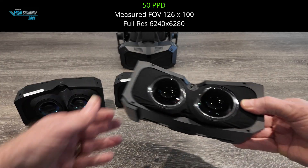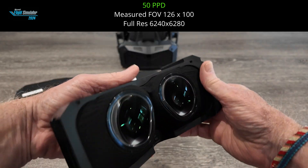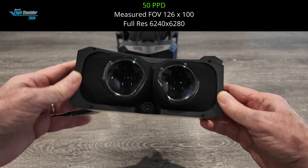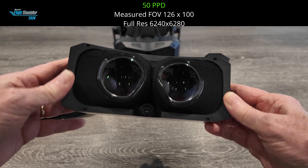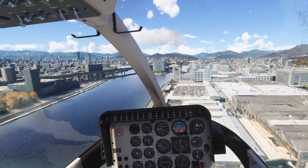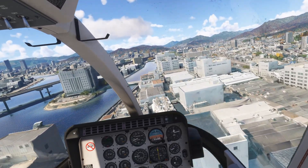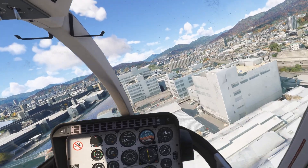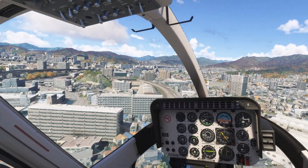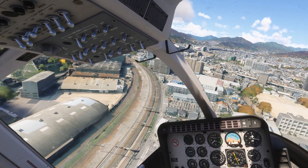We'll start with what is most likely to be the most popular option: the 50 PPD version. Realizable FOV for me was a very respectable 126 horizontal and 100 vertical, and in Microsoft Flight Simulator it rendered at a whopping 6240 by 6280 pixels. The 50 PPD version offers a very balanced mix of FOV and display resolution. The headset is bright, colors are very good, and the clarity and sharpness of the image is a joy to behold. The stereo binocular overlap is just right, and there are hints of chromatic aberration every now and again, particularly when looking down.